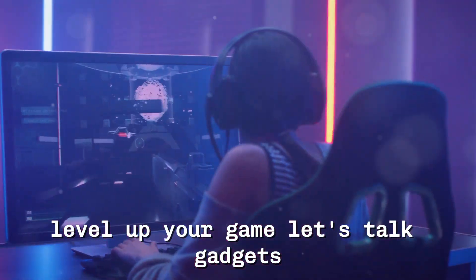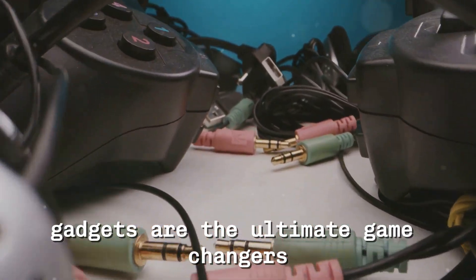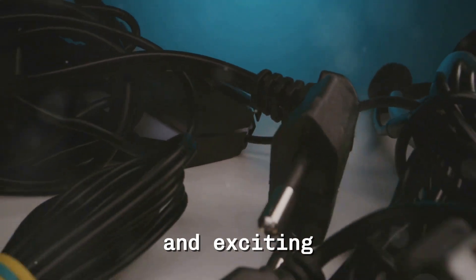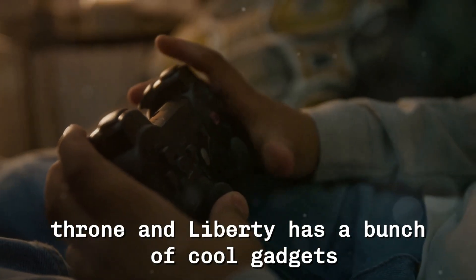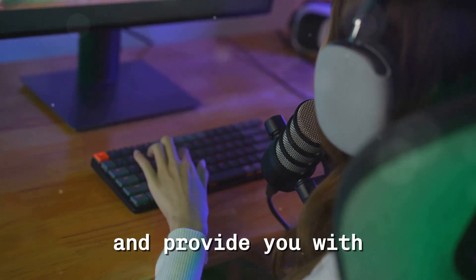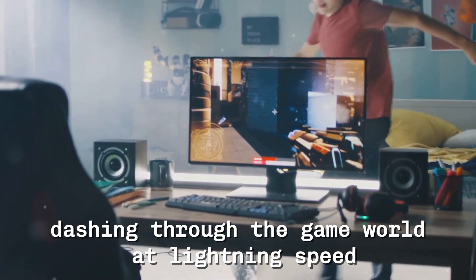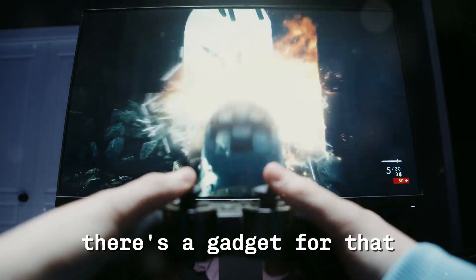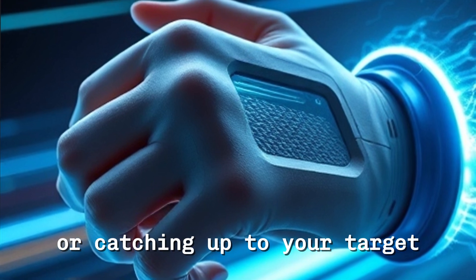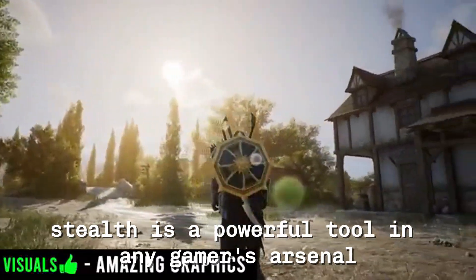Gadgets galore — let's talk gadgets. In the world of gaming, gadgets are the ultimate game changers. Throne and Liberty has a bunch of cool gadgets, each with its own unique powers, designed to enhance your abilities and provide new ways to interact with the game world. Want to run faster than a cheetah? The speed boost gadget can make you the fastest player on the field, perfect for quick getaways or catching up to targets. Want to become invisible? The cloaking device allows you to move unseen, perfect for stealth missions or avoiding detection.